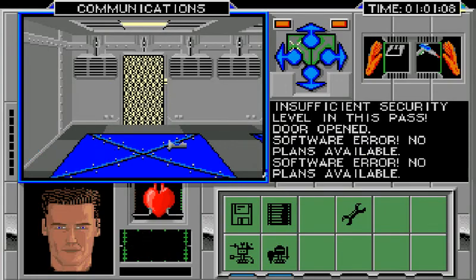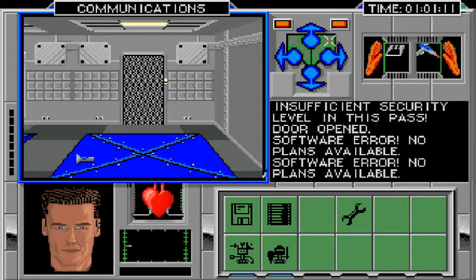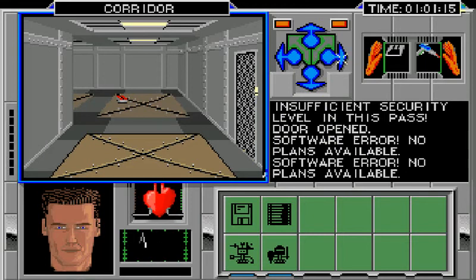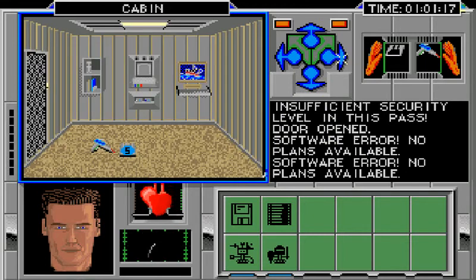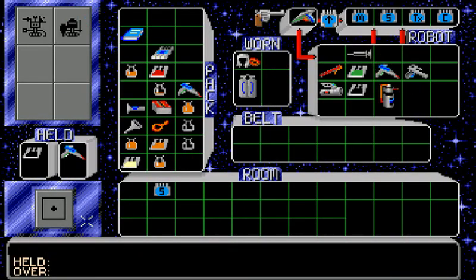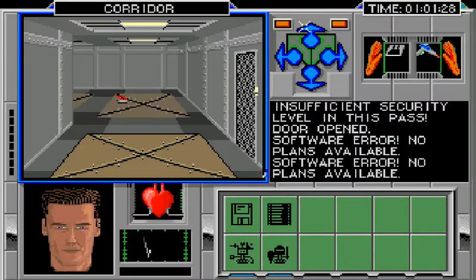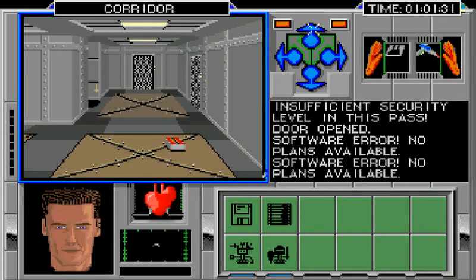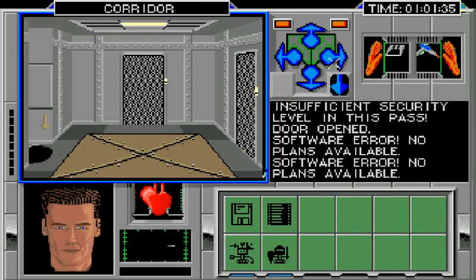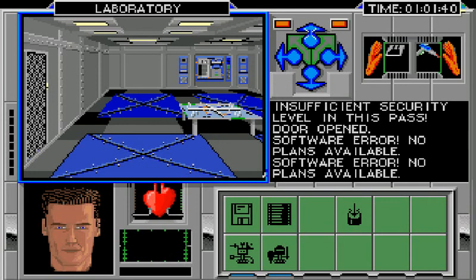I don't think I've got enough to get through there. Let's try through here. I'm sidestepping to help maintain orientation. Could do with another gun. I need to find that recharging place so I can recharge my door keys again. Nothing useful there. And another laboratory.